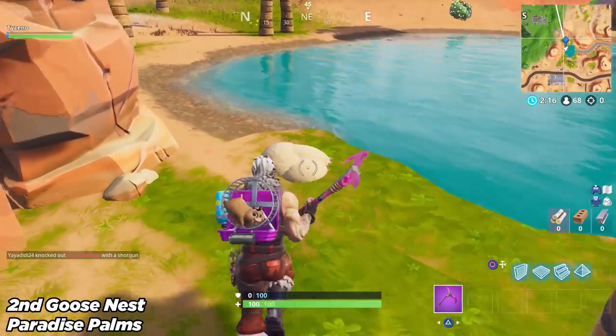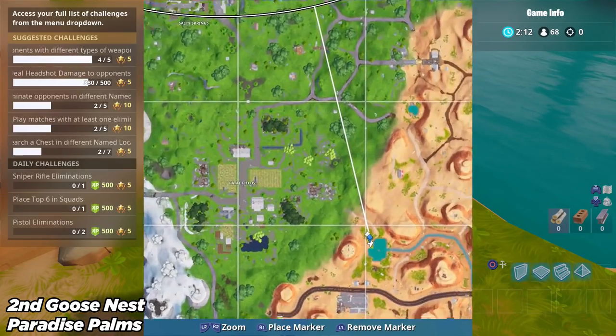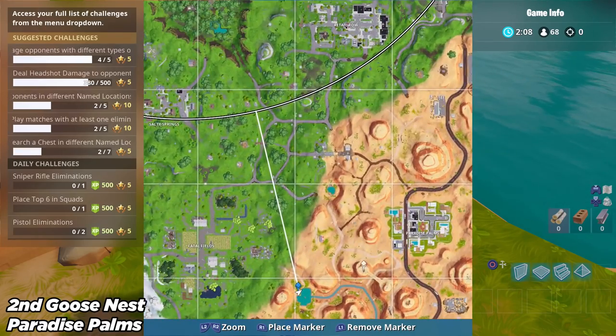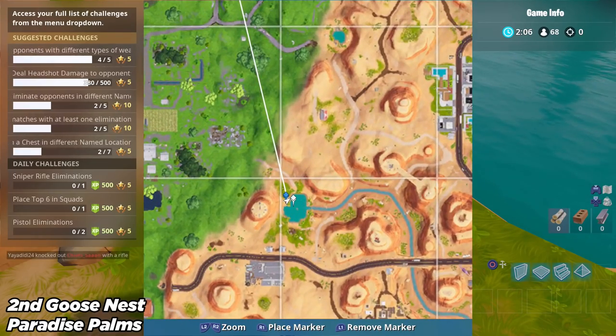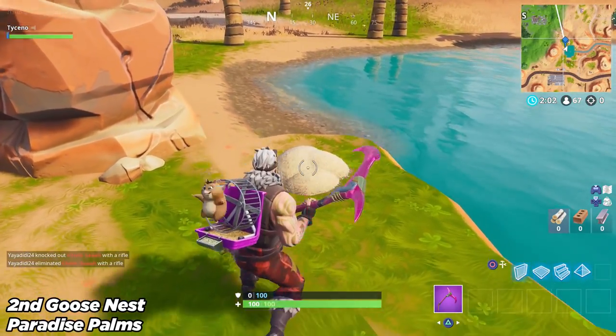Number two is at Paradise Palms as well. This is at the pool of water near the bottom part to the left. Go exactly to where my blue marker is located and you will see this nest right here. Make sure you search the eggs that'll be inside of it, and that is number two done.